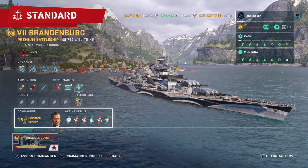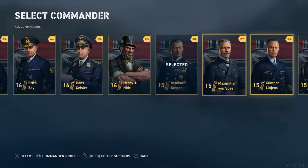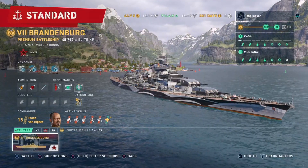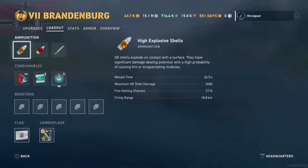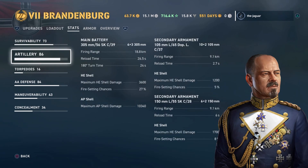With Franz von Hipper: hit points are the same. Artillery firing range goes out to 18.8 kilometers. Reload time is 26 seconds. HE shell damage is the same, but AP shell damage goes up quite a bit to 10,340. Secondary firing range goes up to 9.1 kilometers, with reload times of 2.7 seconds and 6 seconds.